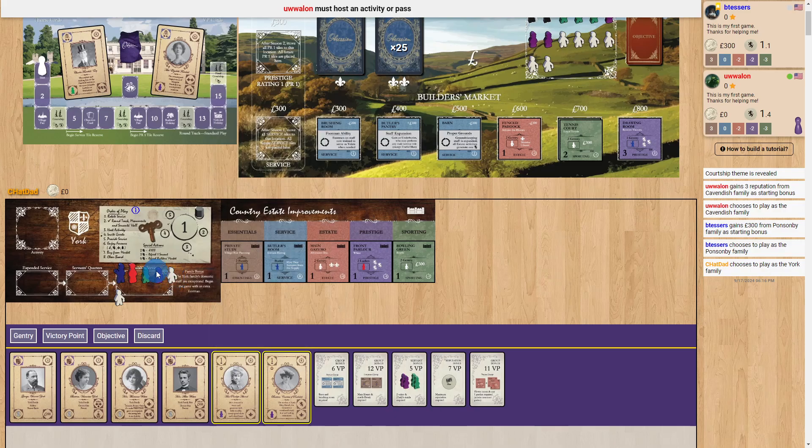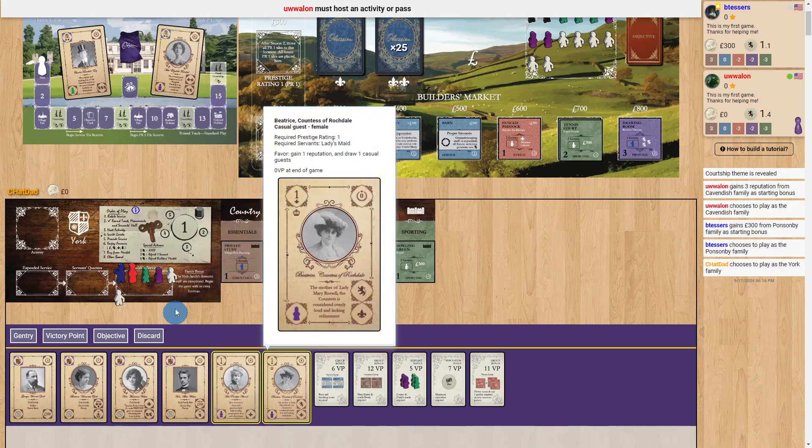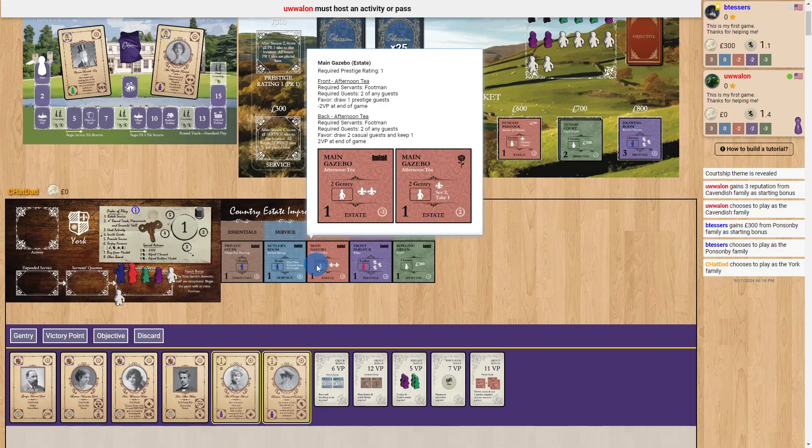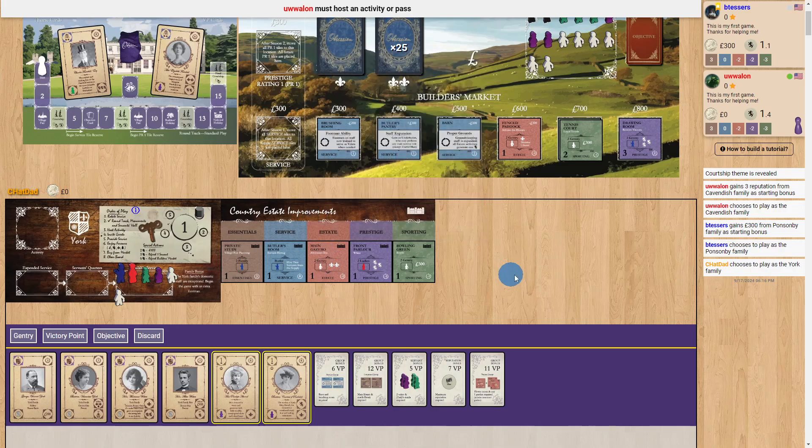This guest needs a lady, which is the purple servant. One useful thing: the red housekeeper may be used as a lady if needed — she's kind of the head of the ladies, so that works as a replacement. When you choose an activity and choose guests, you can only take the number specified, and you must have the required servants and types and meet the reputation requirement — then you start to get the benefits.